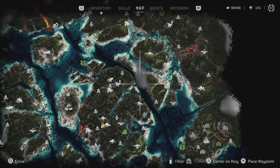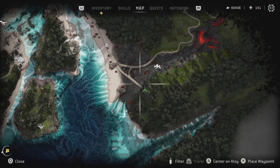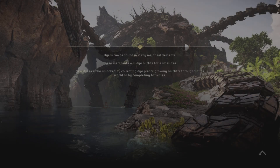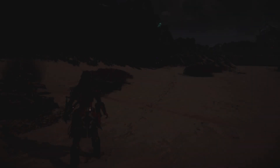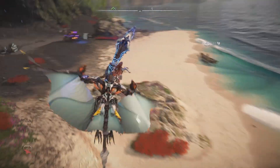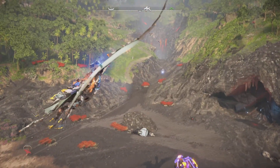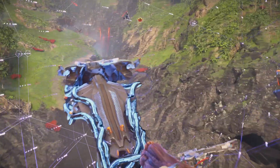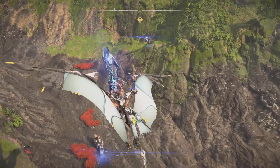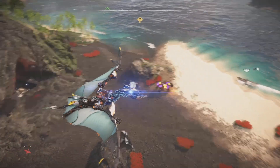Lastly, there's another scorcher site here, and an unmarked fireclaw. Let's go show you guys that. This is right outside the cauldron. There's a fireclaw, and then there's a scorcher and a pair of glint hawks up the valley. That door to the cauldron is useless, but you can cover that in my upcoming cauldron video.